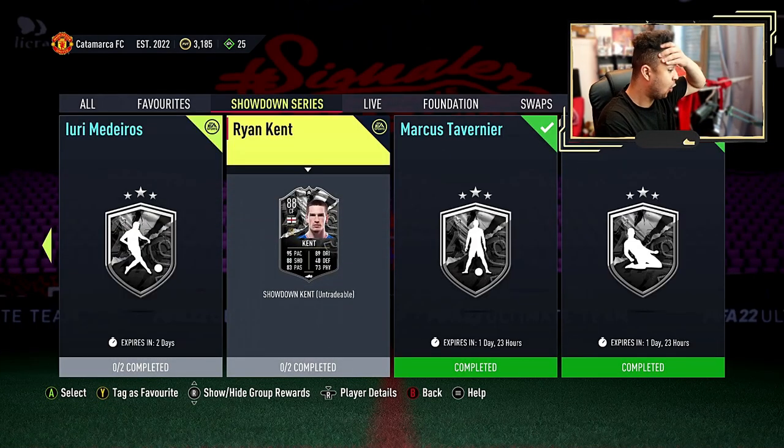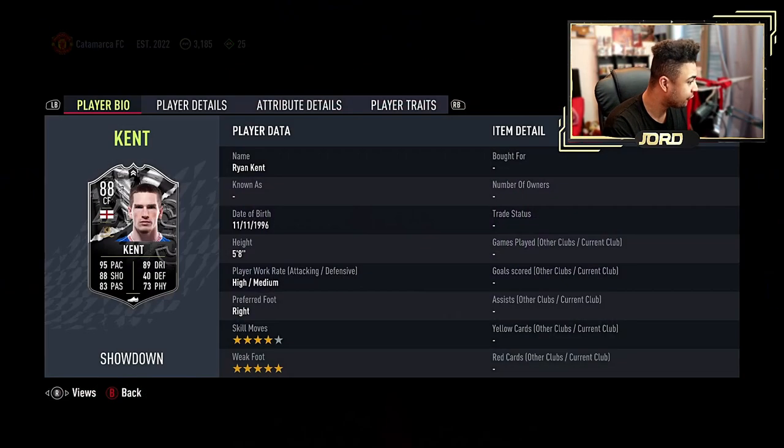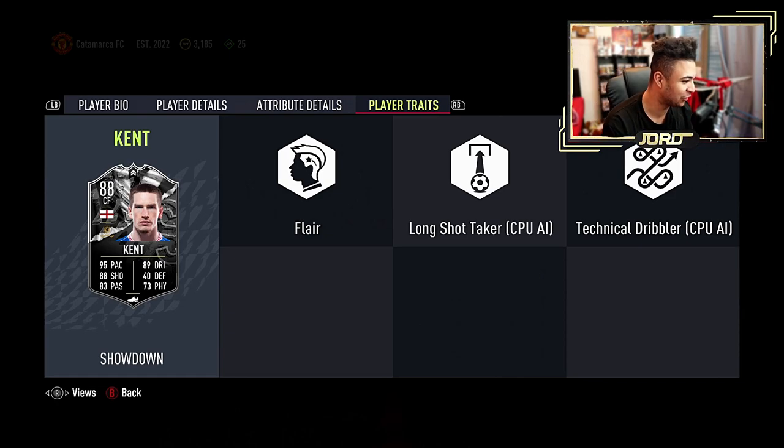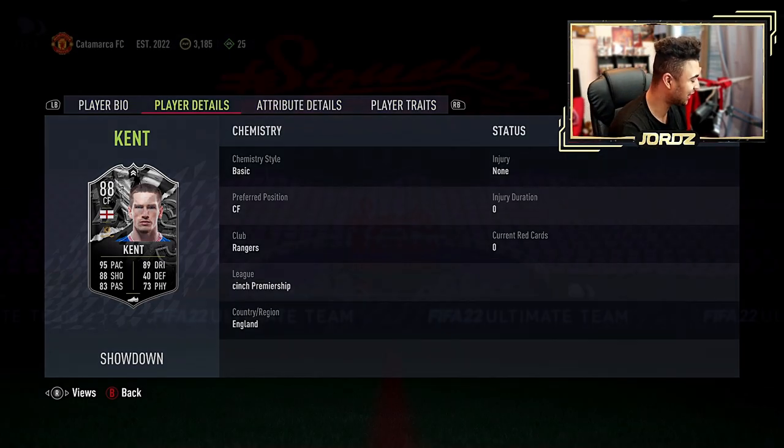We've got Ryan Kent — oh wow, 5 star, 4 star, high/medium work rates. Here we go: 99 agility, 94 balance, 96 stamina. Ryan Kent's in the game — what a card! Player traits are obviously flair, long shot taker, technical dribbler. Insane card.